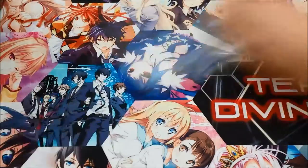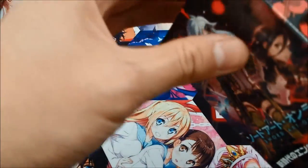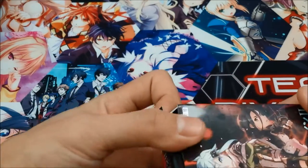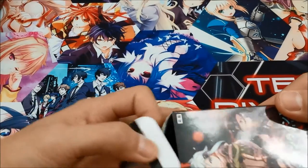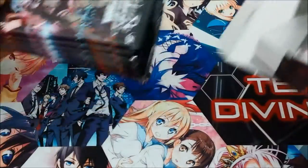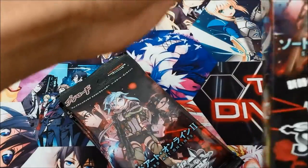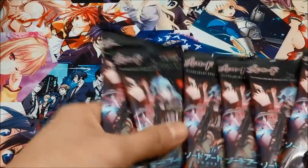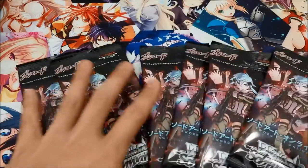Gun Gale Online was an okay arc but I feel they should have just waited for Mother's Rosario and made the EB bigger. But it's all good. The main colors in this set are blue and red; green and yellow have like two cards to their name. We have three six-packs per box and I have five boxes, so let's do them all together.